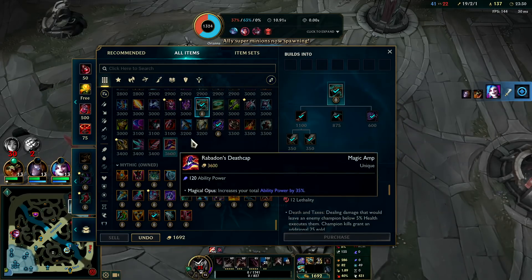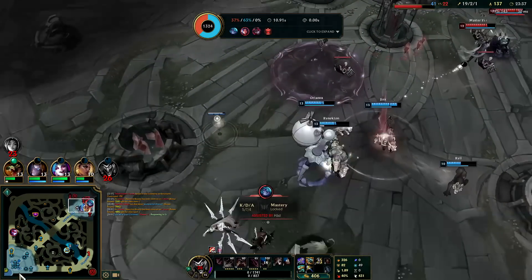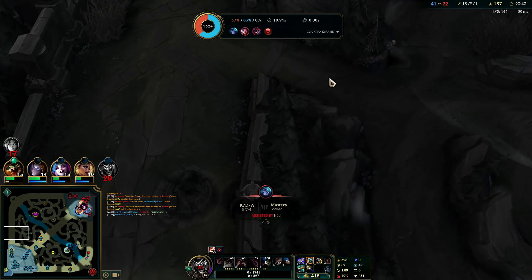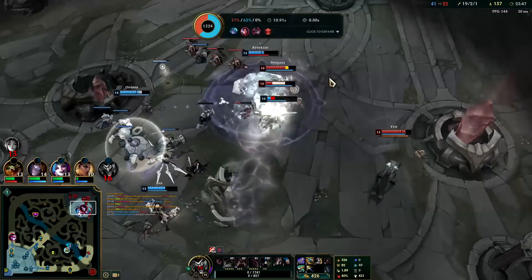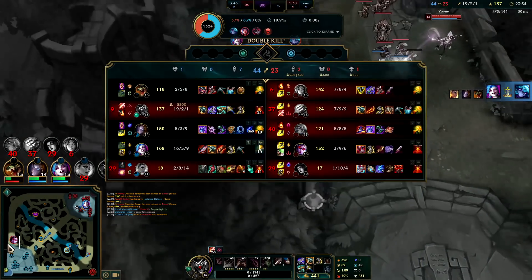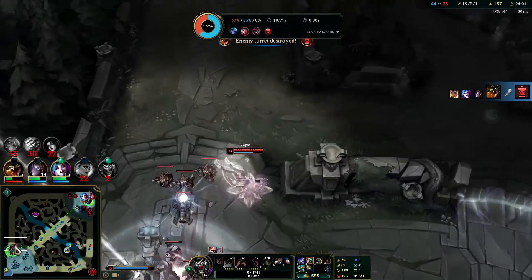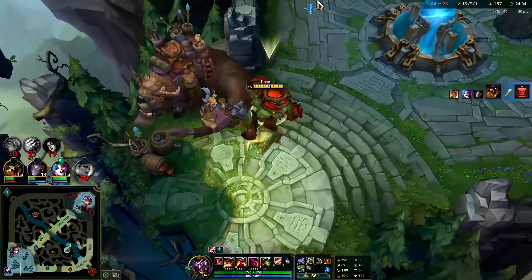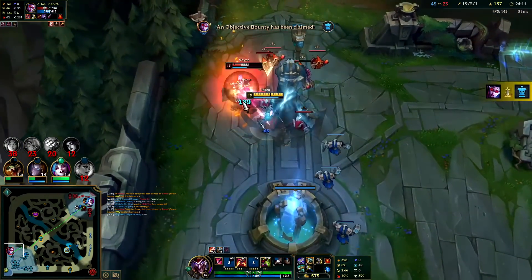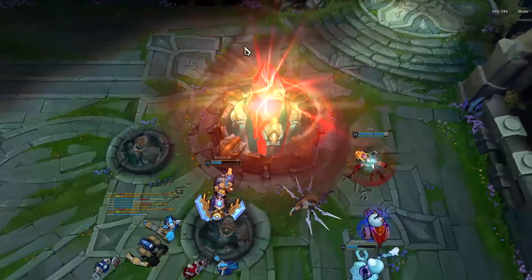We'll grab Collector into IE — absolute shred. We need this Dragon — team's overstaying. Okay that actually turned out all right; I had very low expectations for that fight. Jinx is on triple item power spike, Vayne's looking for a reset — it's too late though, my team can end. Irelia is about to dominate. Red smite, double auto, E — and she actually didn't die. That's absurd.